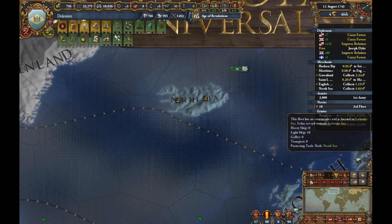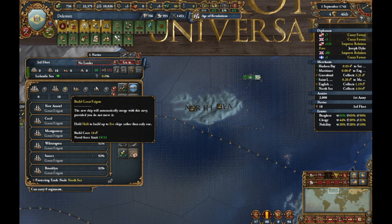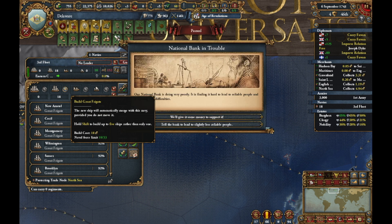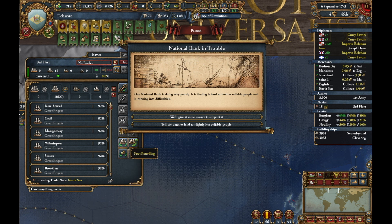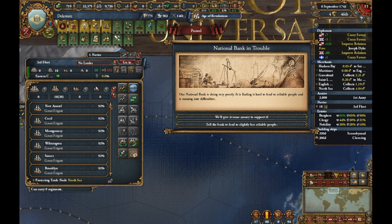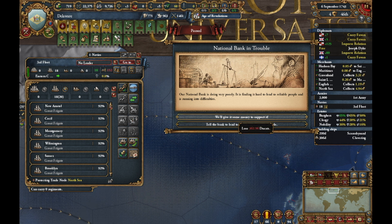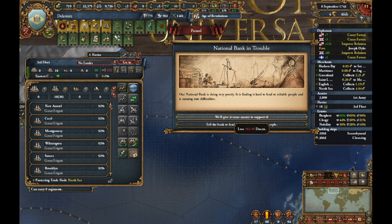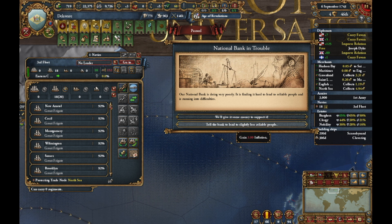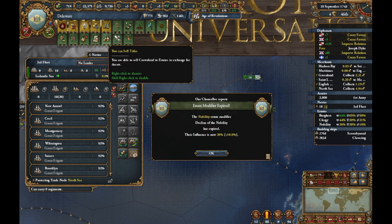While we're doing that — great frigates, let's just do two more. Allow attach. Gain three inflation — we'll give you some money to support it. I'm not giving up the money, so I'll just take the inflation. And luckily I got my ships before then, so ha ha ha.